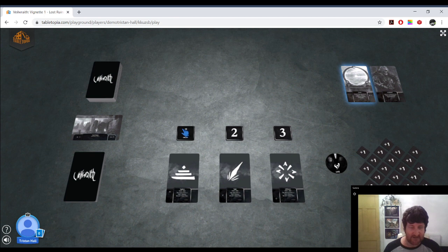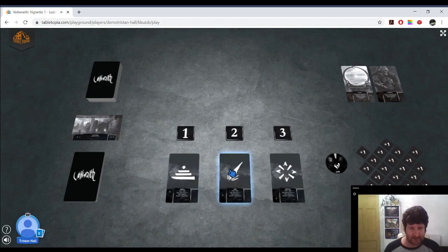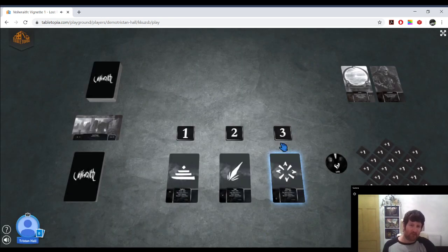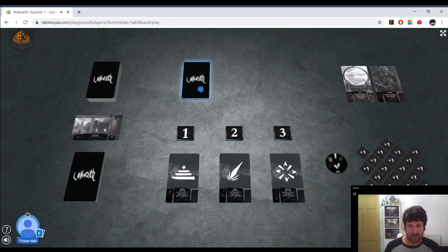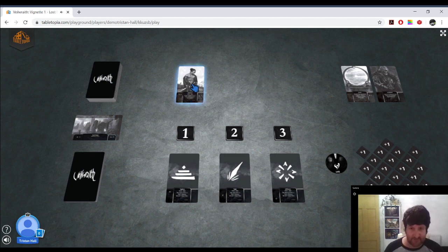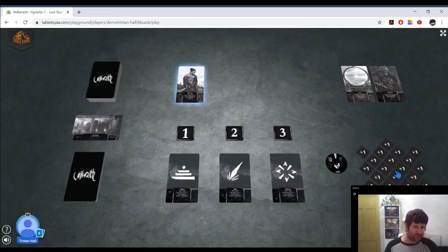The keys are abstract representations of events and memories that will allow us to restore color and life to the world. Once we've collected five keys, this allows us to access the portal over here and leave. So the goal is to collect five keys and escape through the portal. Down here we have the action power track with three actions: explore, fight, and influence. The number above each action is how powerful that action is.